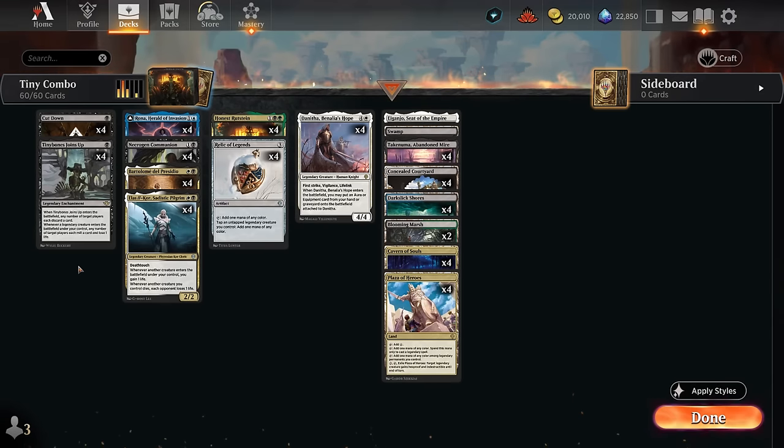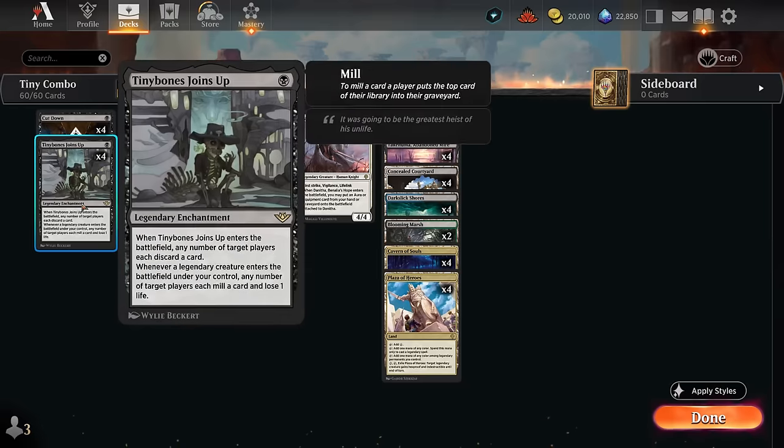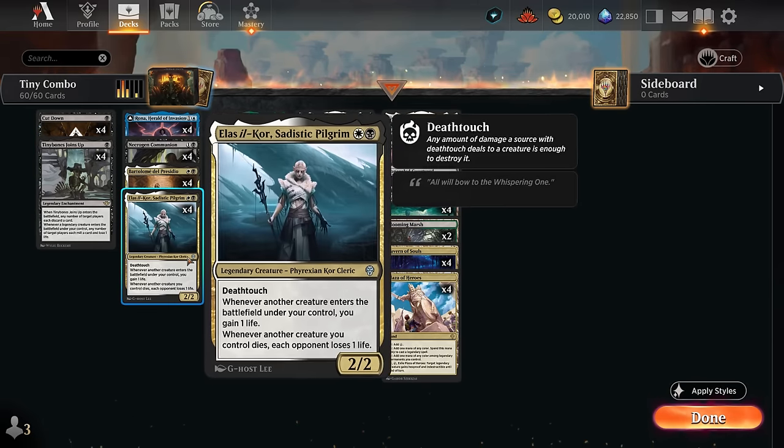Hello and welcome to another Standard Games video. Today we're taking a look at a four-color Legends combo deck that actually features two distinct combos that can each win the game by dealing infinite damage. There's a little bit of overlap between the two combos when it comes to the actual win conditions. We can either win with Tiny Bones Joints Up or with the Sadistic Pilgrim.